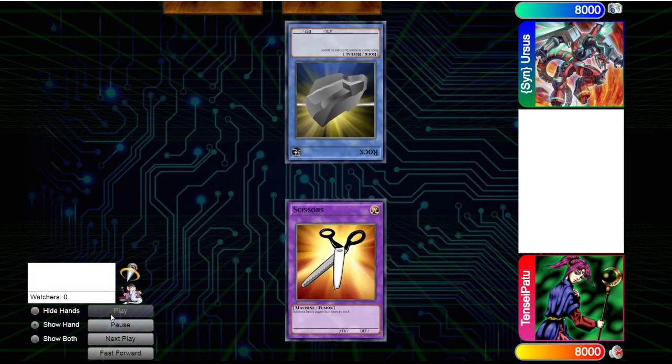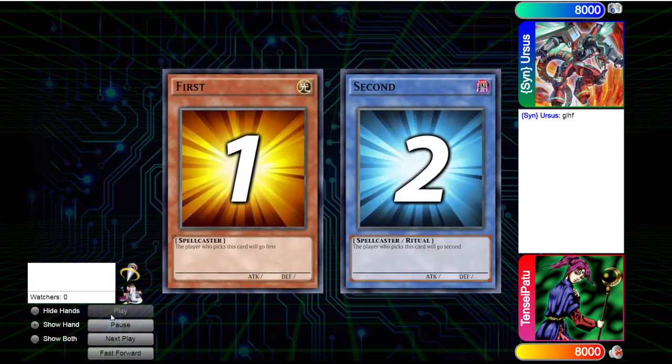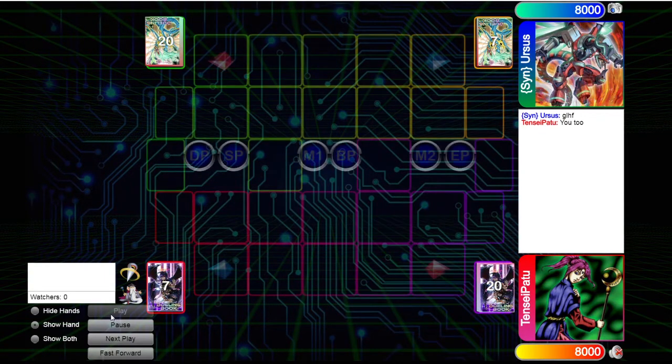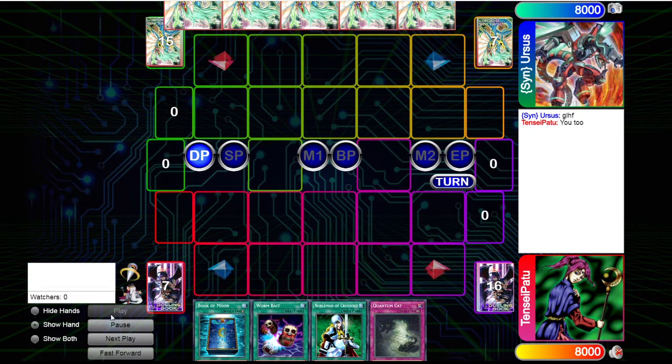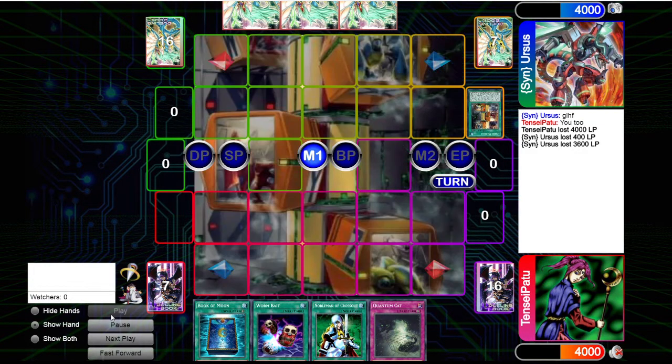Let's start the duel. We lose the die roll, which is really unfortunate since this deck really needs to go first to set up the board properly. Our opening hand is Book of Moon, Wormbait, Nobleman's Crossout, and Quantum Cat. We have the combo to make Quantum Cat any attribute insect, then use Wormbait on our turn to create two more additional attributes. But we still need to draw into Slifer.